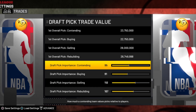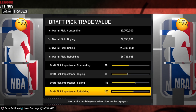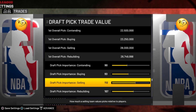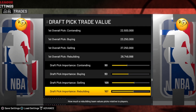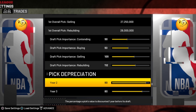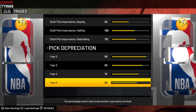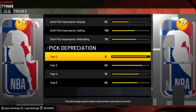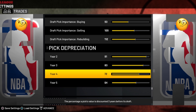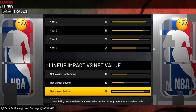Draft pick value by team phase — pretty simple concepts. Contending teams don't value draft picks as much as non-contenders. The numbers: contending at 90, buying at 93, selling at 109, and rebuilding at 112. For pick depreciation — the farther out a draft pick is, the less valuable it is — we've got 91, 83, 72, and 64. Those come from extensive testing.